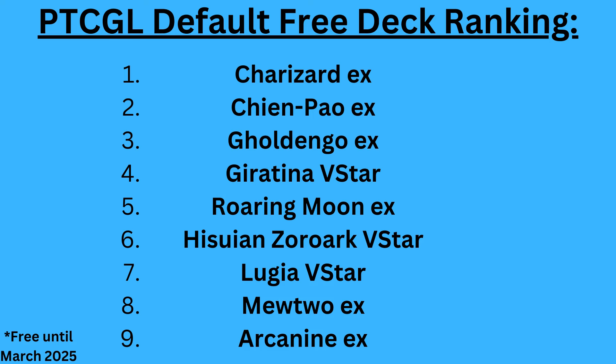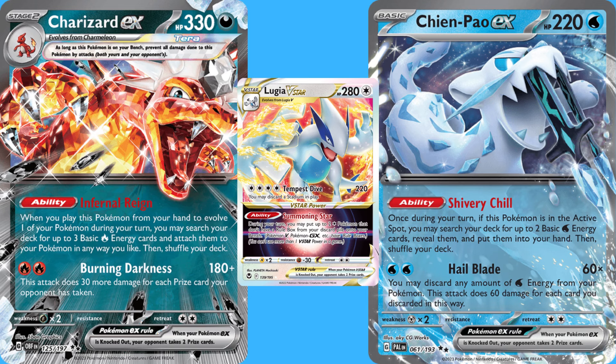The first thing you want to do is obviously play with the free decks. This way you can get a hang of the Pokemon TCG, learn the rules, and determine which archetype you like the best. Without doing nearly enough testing, this is how I'd rank the nine default free decks: Charizard EX is in first place, followed close behind by Chen Pao and Golden Goh, with Giratina V-Star and Roaring Moony EX also great choices. In order to reach Great League, though, you'll need to upgrade the free decks.